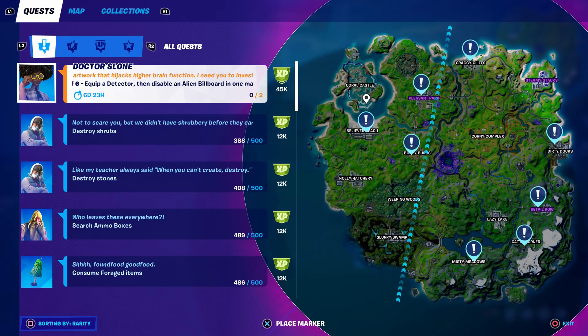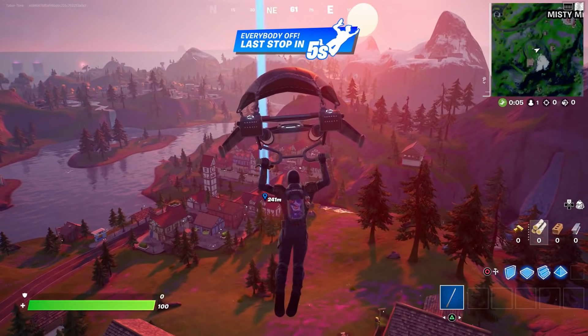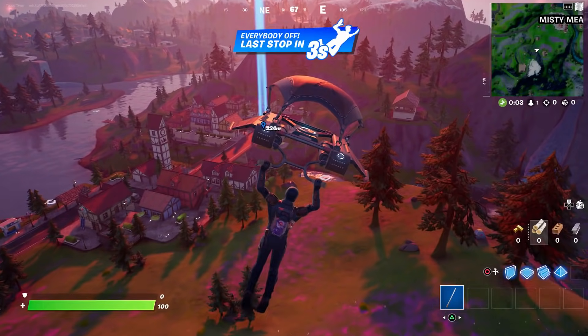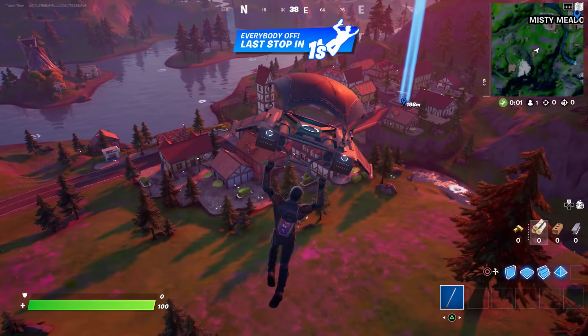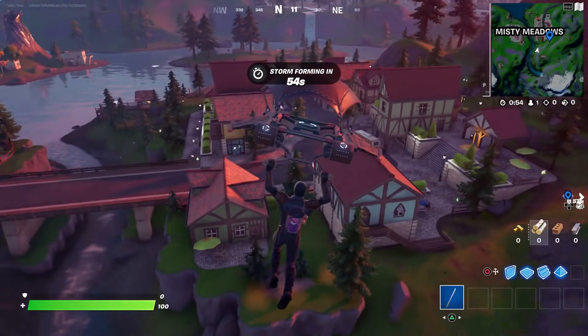There are tons of detectors out there — I'll show you exactly what they look like. The billboards are all around the map as well, but the best spot to go is Misty Meadows because the detector and the billboards are closest together. You're going to find the detector right about in the center area on the right side of Misty Meadows, and the closest billboard is right there.